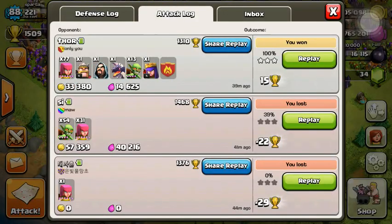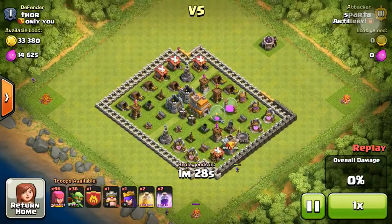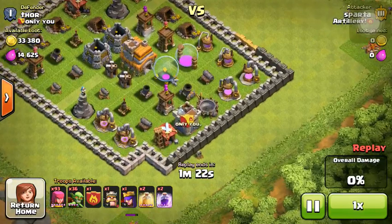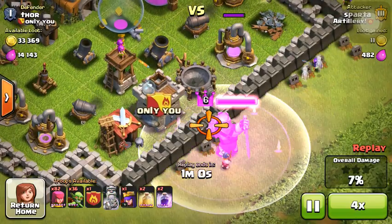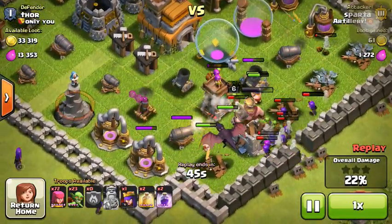I'll show you this first attack. I attacked it mostly because this base is not the best. What I like to do when I see these bases is first to get these outside buildings so you don't have to deal with them later when you're running low on time. Then I use my attack right there, use my barb king to get through this wall. Dragon right on top — he's just gonna go ham right in the middle of this base.